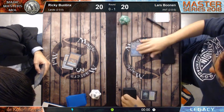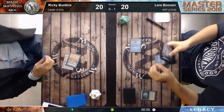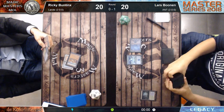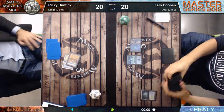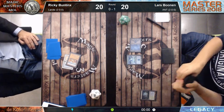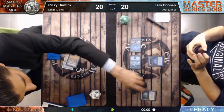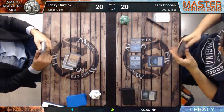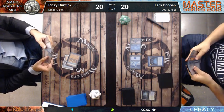Now he's found a good land and can search for an Underground Sea. If Ricky Buntings wants to tap the island in his upkeep he can tap it for one blue and cast a Brainstorm so he doesn't lose any lands that turn. Maybe he can already go off next turn - we know he has two rituals in hand, enough mana to go off. After two cantrips he could have assembled the combo. He has an Echo of Eons in hand.